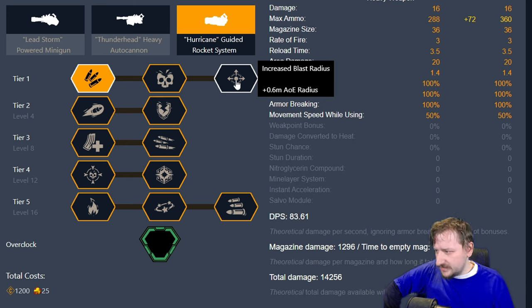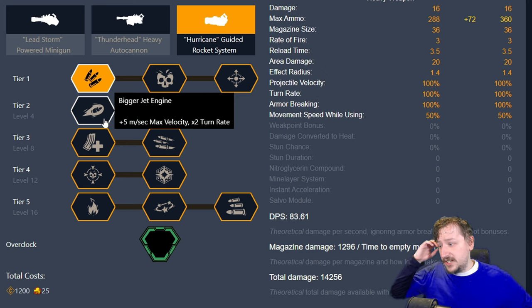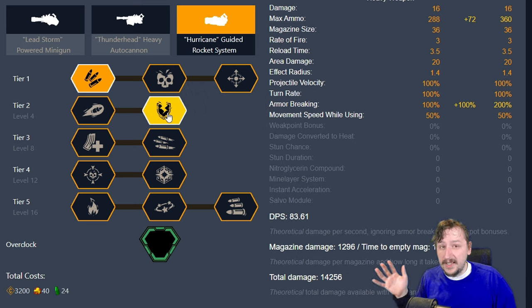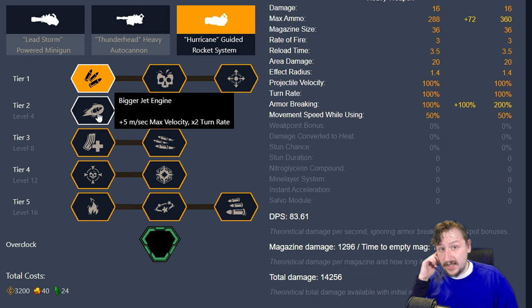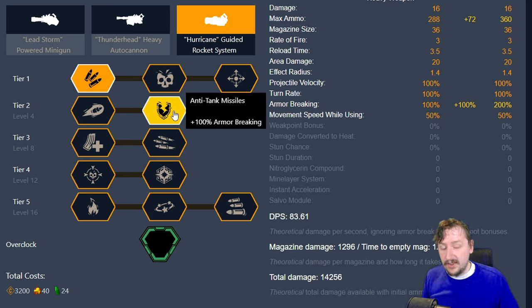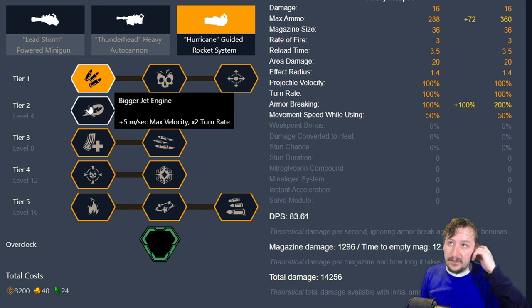In Tier 2, we have faster jet speeds — this is more max velocity, so the missiles actually move quicker and they turn faster. That can be pretty useful. Our other option is anti-tank missiles, which is armor breaking. Usually I go with armor breaking here, but the faster jet engine is really nice too. This one's more personal preference. If you want more damage towards large enemies or to knock the armor off of large enemies, anti-tank missiles works really well. If you want to be constantly moving the jets around and hitting enemies, then bigger jet engine is a great option.